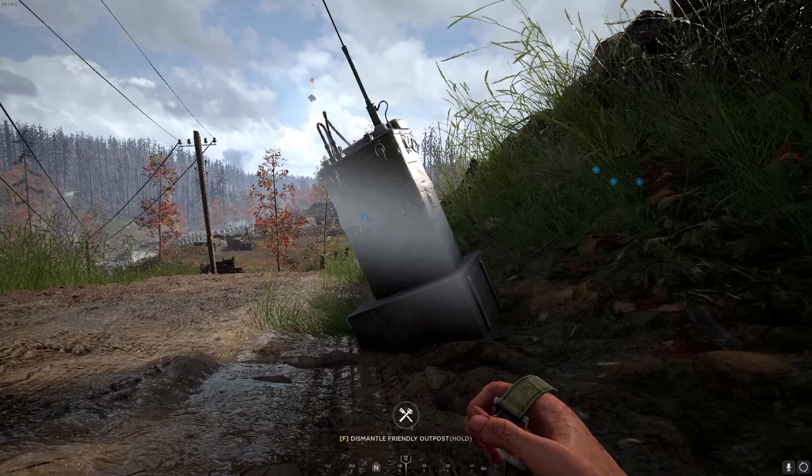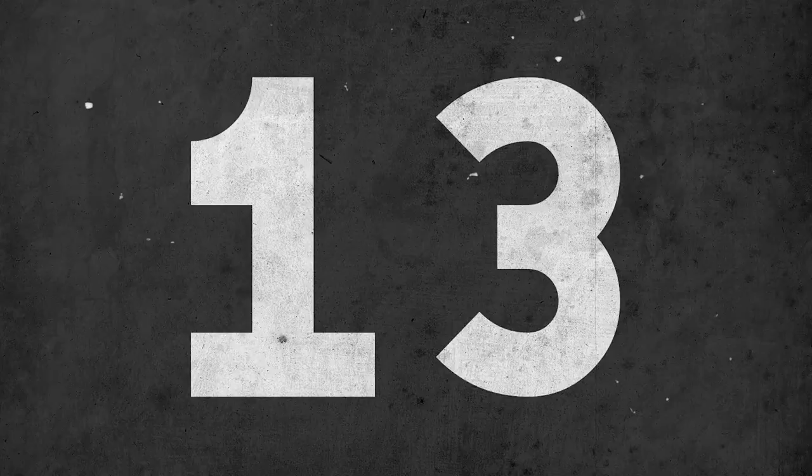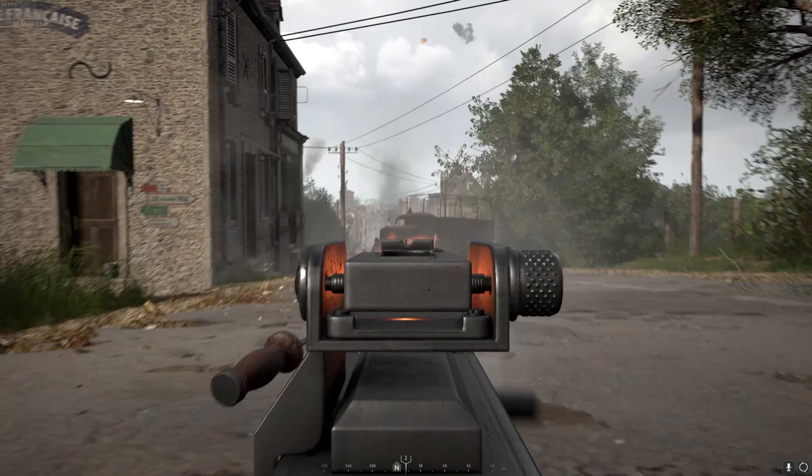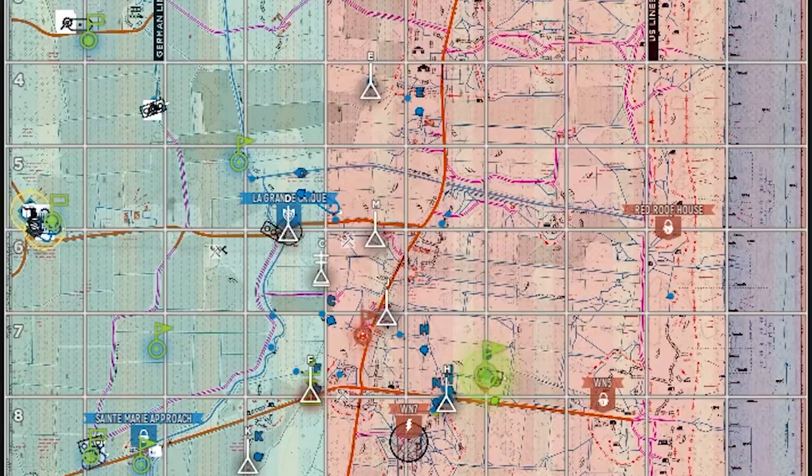Number 12. Picking up an OP instantly refreshes it, so it can be useful to spawn your teammates right away, then pick it back up and move it to a better spot. Number 13. LMGs can blow up transport and supply trucks — pretty self-explanatory.